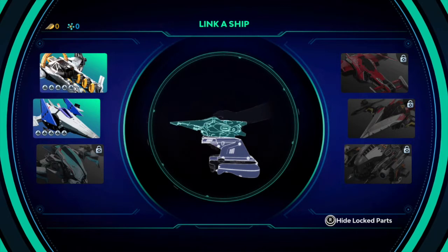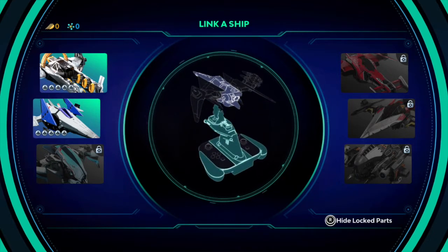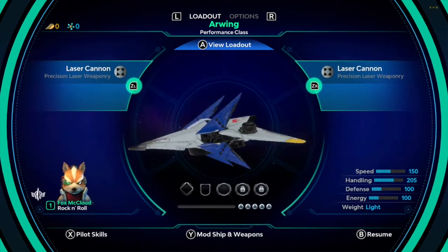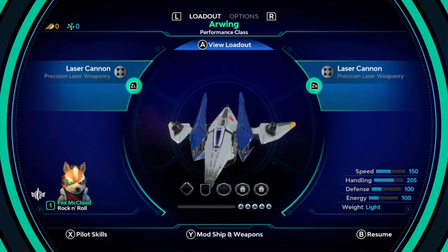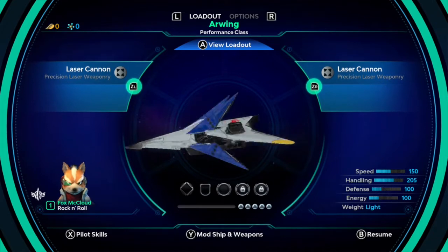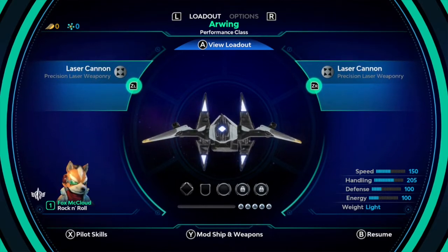There's a cutout that slides over your figure so it looks like they're actually in the cockpit of the ship. The ship's thrusters in the back also light up when it's connected. We'll connect the R-Wing — click it in right there — and you can see it's beautifully rendered with all the details. It looks fantastic. We have laser cannons, which are the standard issue weapon for the R-Wing and can be charged up just like in Star Fox.